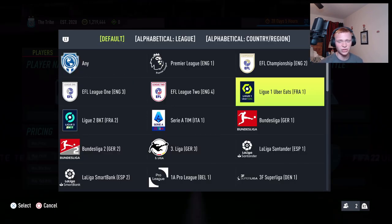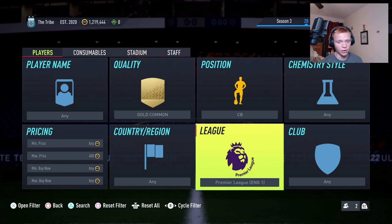So that's our first one: picking up all of those gold common center backs from the major leagues. Start with the Premier League, work your way to the French League, Serie A, and Bundesliga — get every gold common center back for 450-500 coins or less and sit on them until they go up in price.